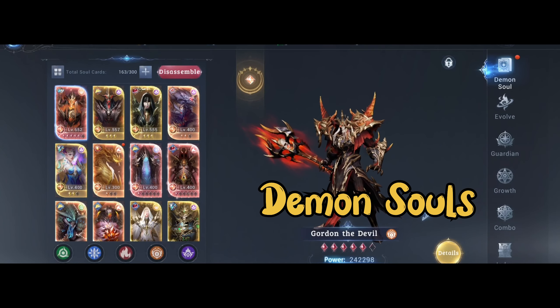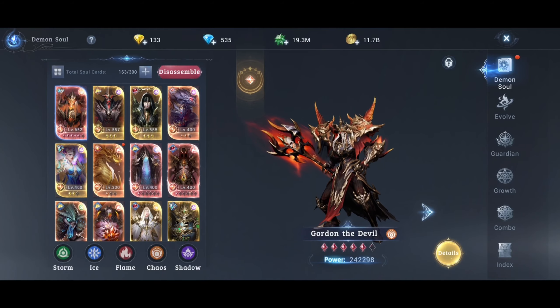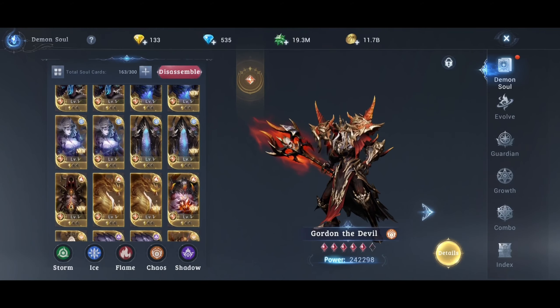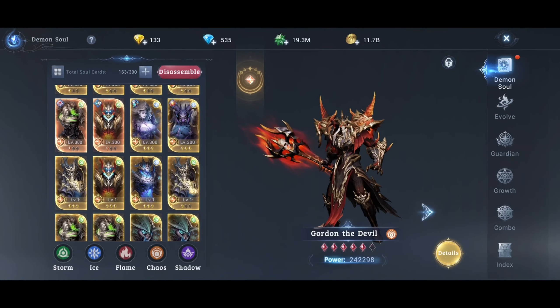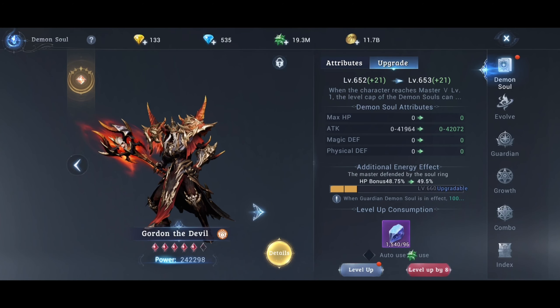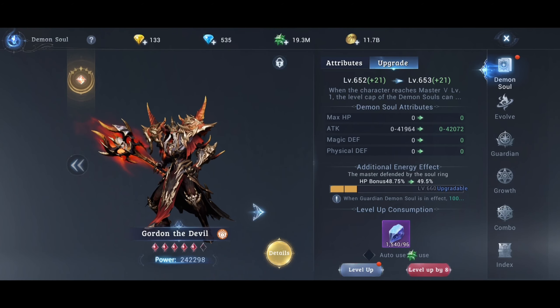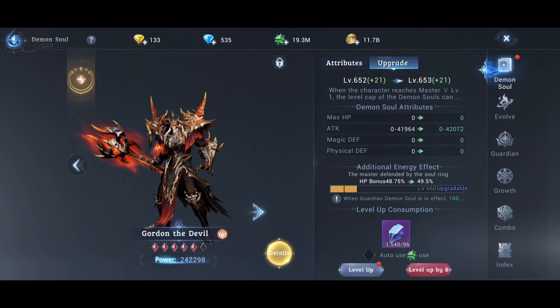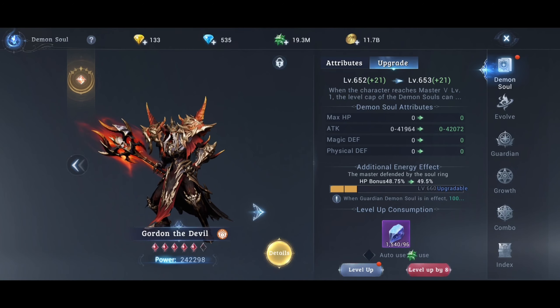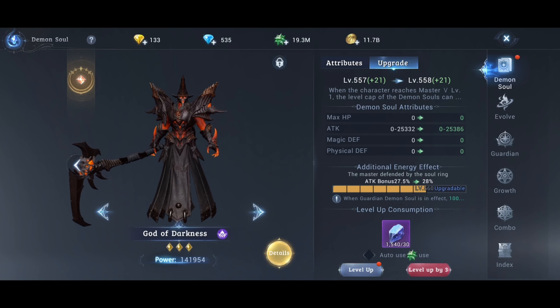This section is where you manage your Demon's Souls — you obtain them in the morning. Here you can upgrade them. Each Demon's Soul has specific stats, and those stats are yours when you put them into defense or guard. We don't care much about putting defense or HP Demon's Souls in, with the exception of epic or more rare ones like Chaos Demon's Souls.